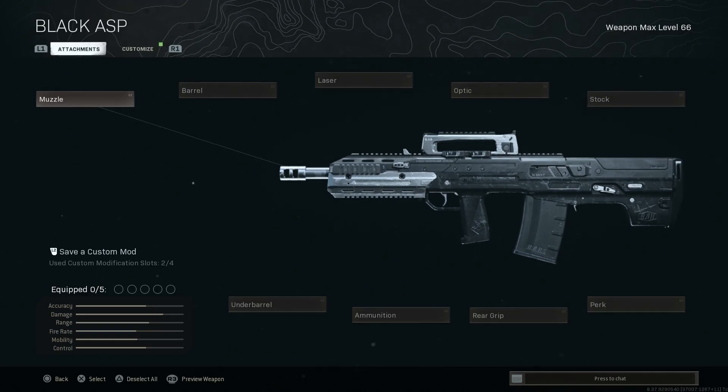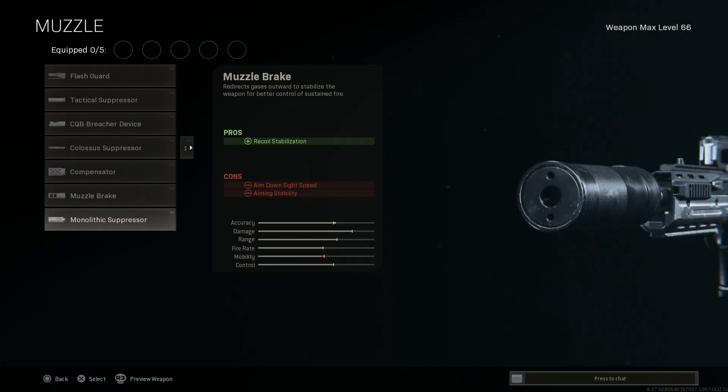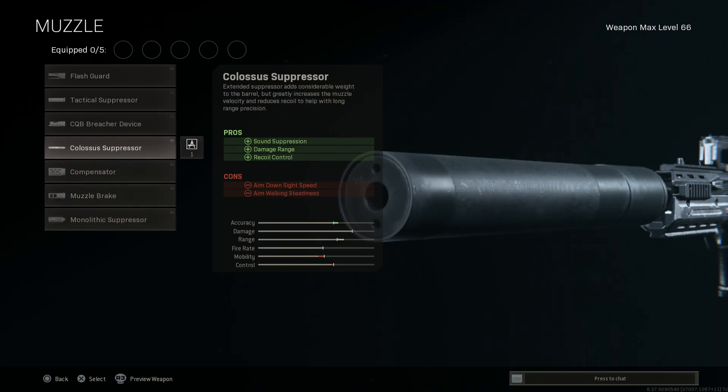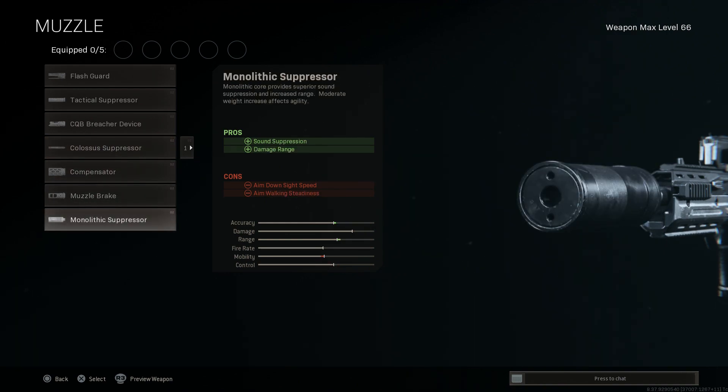So let's strip this thing down to the base. We're going to be using the Black Asp Blueprint here. First off, for the muzzle, we're going to go ahead and throw on that Monolithic Suppressor. Now typically you'd want the Colossal Suppressor, and I do use that a lot on and off too, but for a close quarters build, you really want the Monolithic Suppressor. I've done a couple builds with the Colossus, so you can even do some close quarters builds with that. However, mobility-wise and everything for what we're using here, definitely recommend the Monolithic Suppressor.